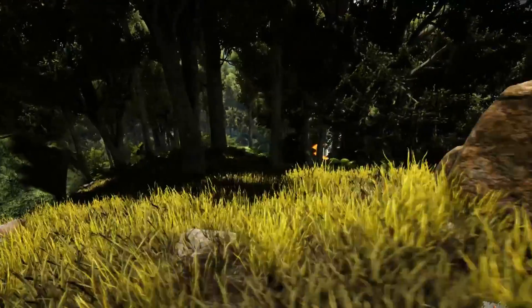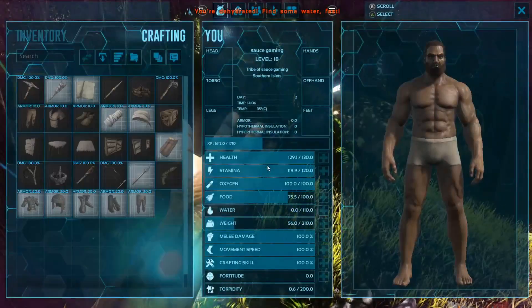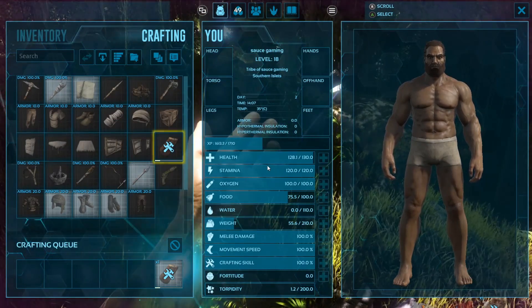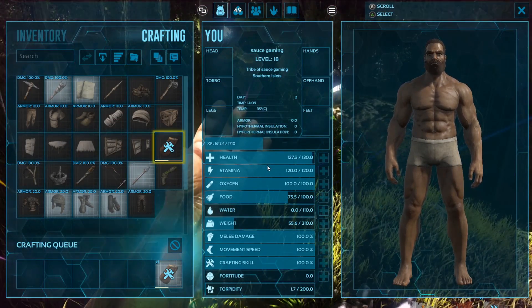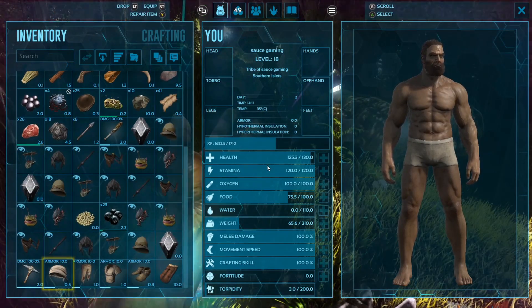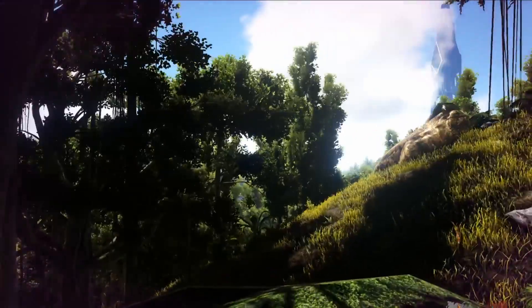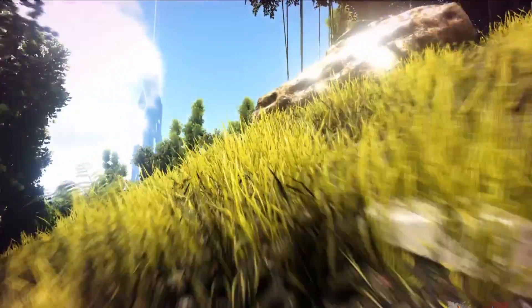Okay guys, this is the mining spot. There's really no raptors or anything up here, and these metal nodes respawn automatically over and over again. I really recommend putting beds down here so you can respawn right here and just keep coming back and getting all the metal you can — breaking it down, coming back, starting all over again. Guys, I can't stress this enough: this is the easiest way to get metal. Just come here once, and as soon as you get here you just keep coming back and forth. Drop a like, subscribe, hit that notification button — we'll be dropping way more videos in the future. I'll see y'all in the next video!